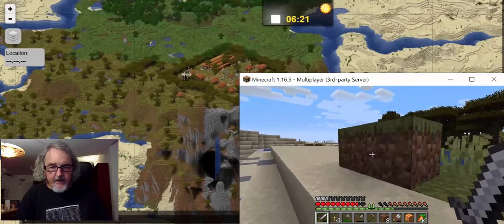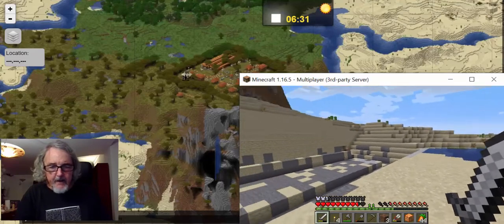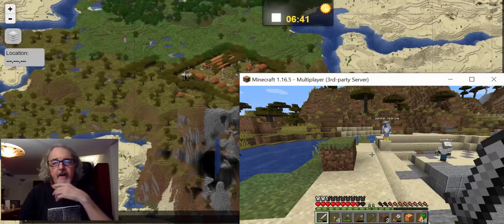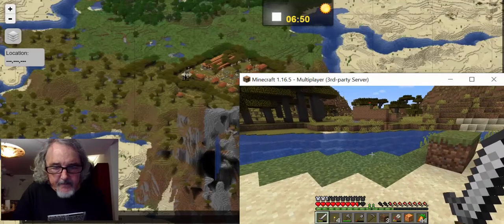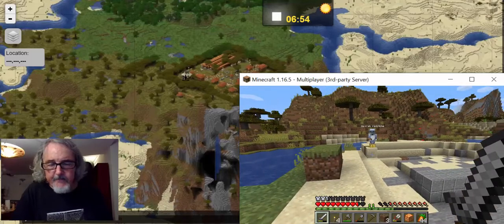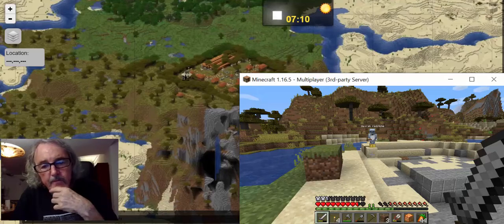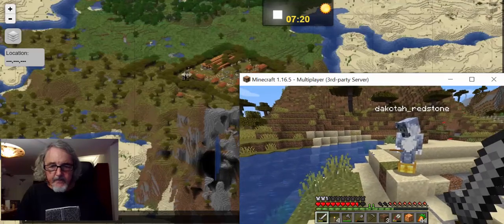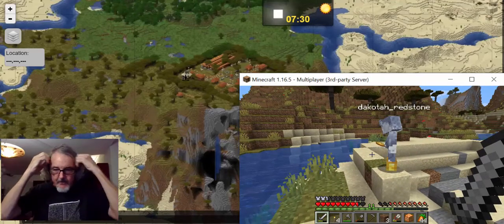Dakota likes to tell long, involved stories with complicated backdrops. He spends long hours creating worlds, but it's playful creation, not work. The side effect is a world built for other people to play in. This is a benefit for educators who don't have time to create a world — other Minecraft community members are happy to create those resources and collaborate, so you inherit the resources others donate.